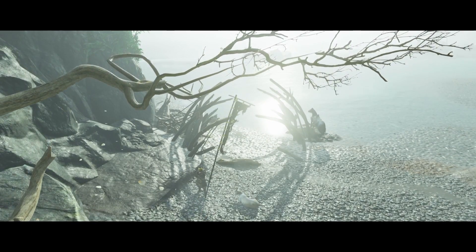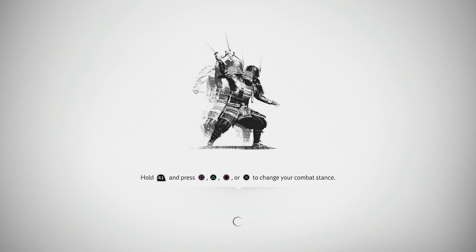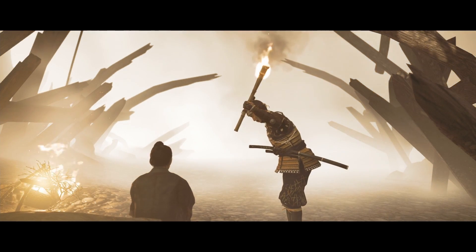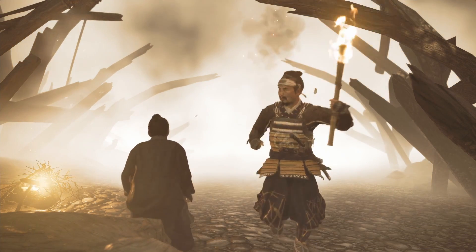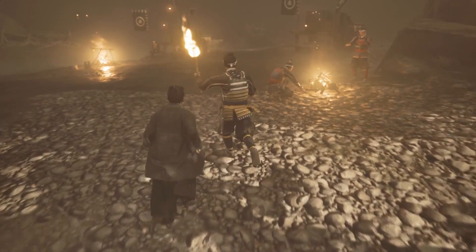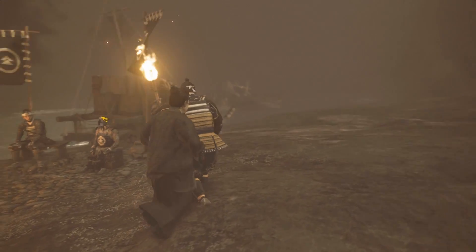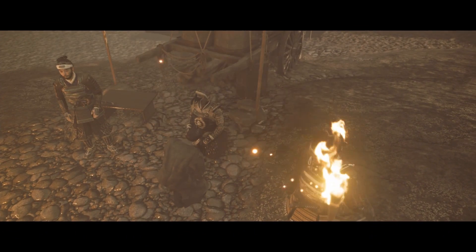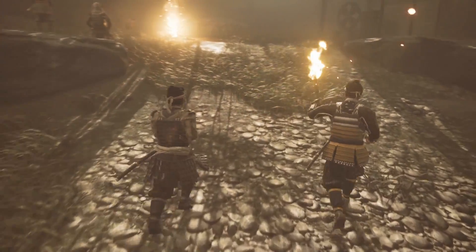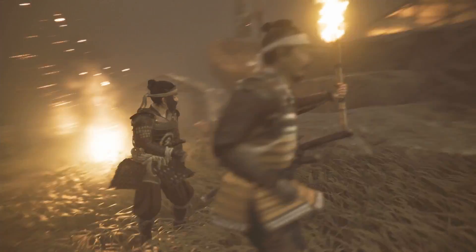This is a different format than usual — I'm recording commentary after the fact over the footage. The memory begins: Jin's father's forces made their initial camp on the island, and a retainer announces that his father is ready to address the men. I really like that the Iki Island content gives us more insight into Jin's past, and especially his relationship with his father.